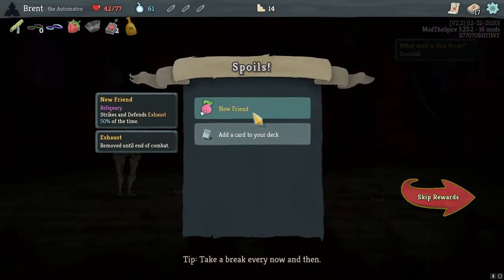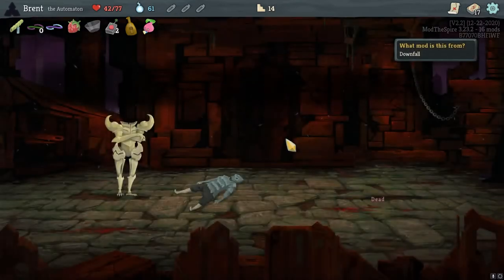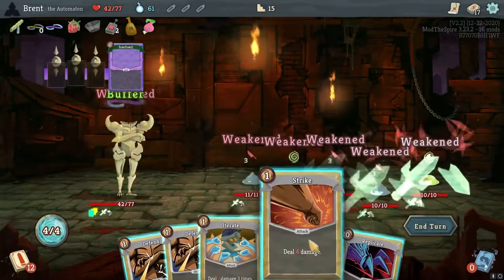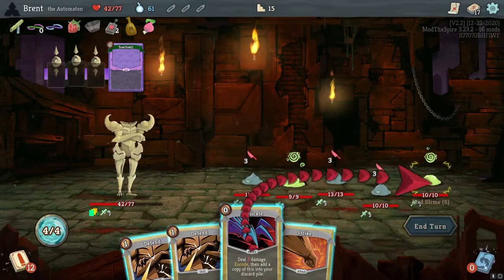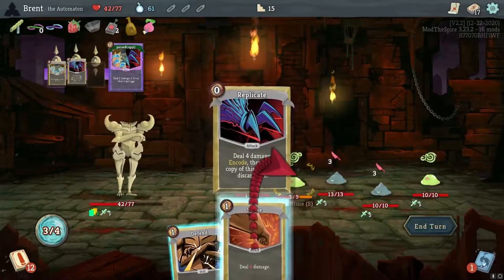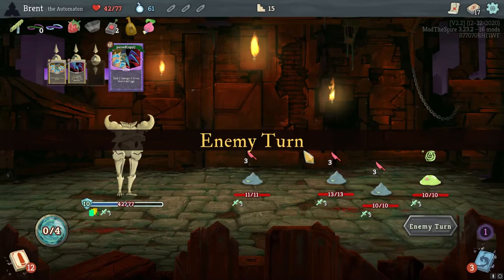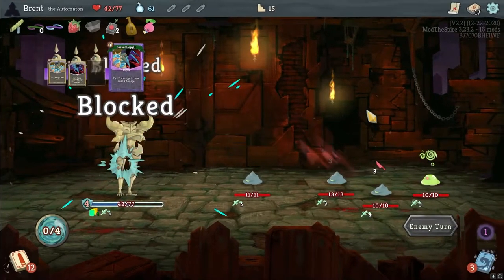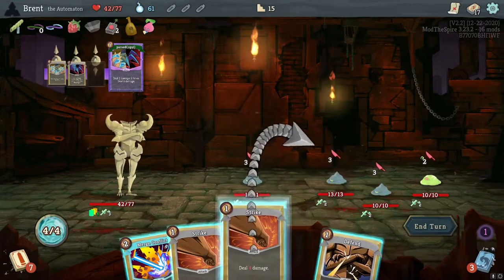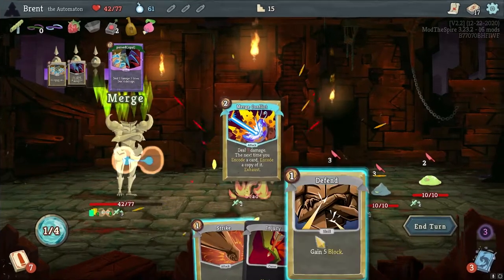New Friend — Strikes and Defense exhaust 50% of the time. I don't know if that's good or bad, but I don't think I have a problem with it. Where's my AoE when I need it? Three damage — hit you, hit you, one's down. And you fully blocked — where's my Piercing Shot? Didn't get it. So we'll Strike, we will Merge Conflict, get another one down, and defend here. We still take two — not too bad. There's Piercing Shot.